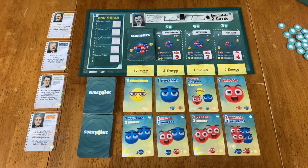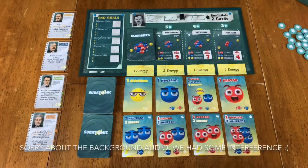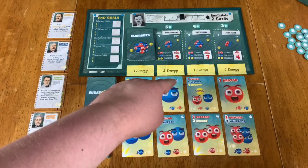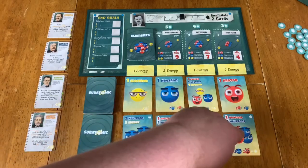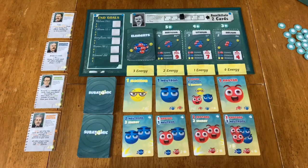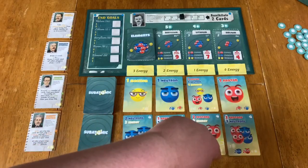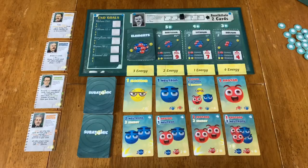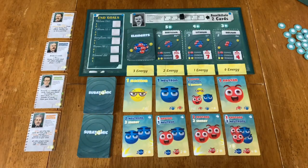Over the course of the game, you're going to use those to buy bigger parts of atoms, which consist of electrons, neutrons, and protons. Then from there, you're going to use those to buy bigger, stronger versions of those cards, which have two protons at a time, or two protons and two neutrons, that kind of thing. You also have to pay the energy cost, along with any other energy cost that might be on the cards. The energy are those little tokens off to the right. And eventually you're going to turn all these things you've been creating into the full-on elements — helium, lithium, beryllium, boron — those are the ones you're creating in this game.